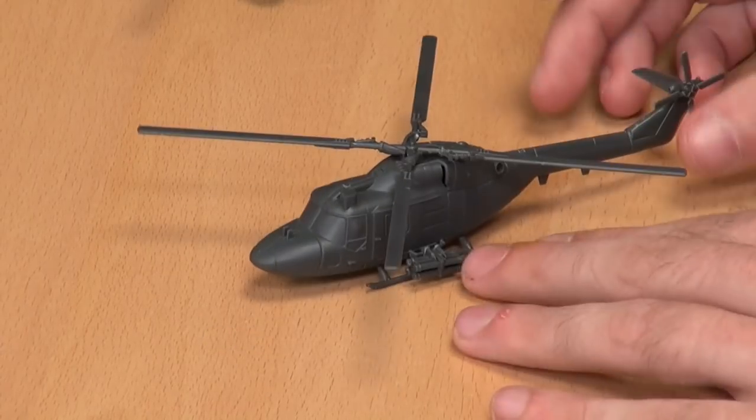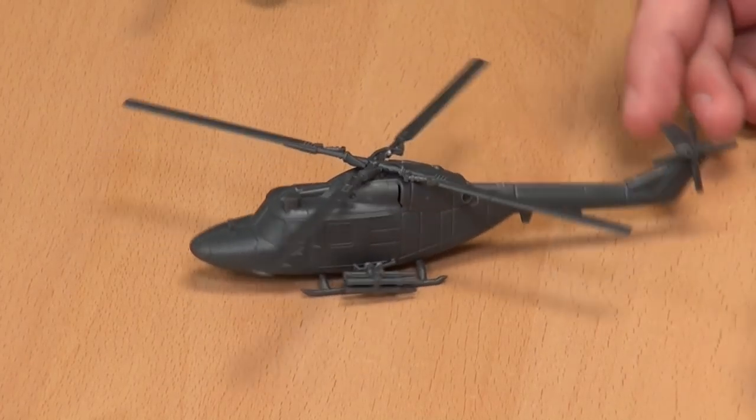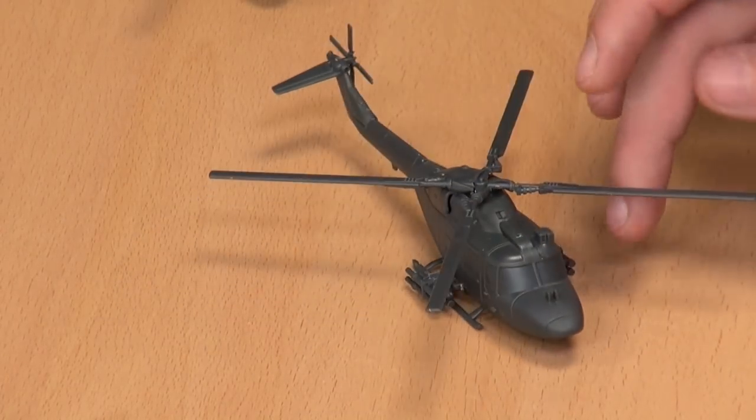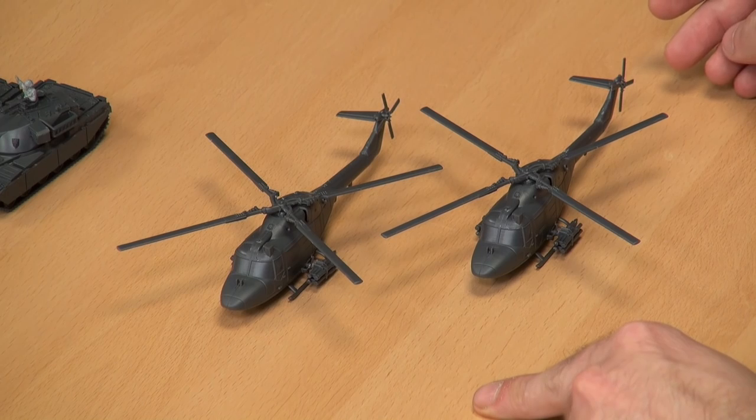Next up — the Lynx. They are such a sleek-looking helicopter for the time. I always love when these turn up at the local air show. You have built the TOW missile variant. I always think the TOW missile is a bit of a questionable idea — it has a cable running out of the back, it's wire-guided. They're like the width of a human hair though. Once you have the two of them built together, they do look a little bit mean.